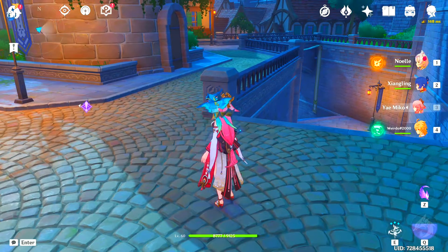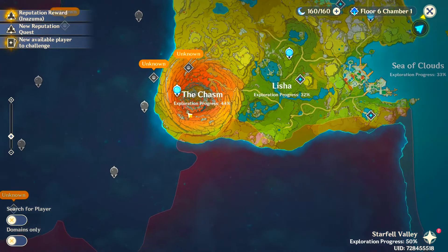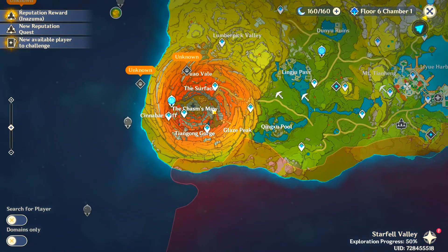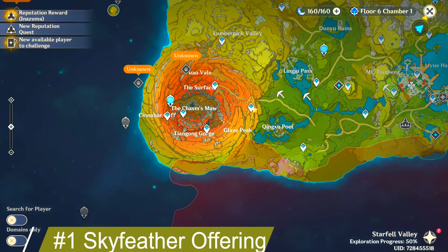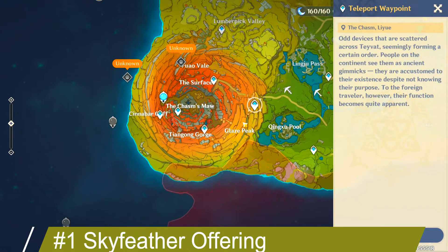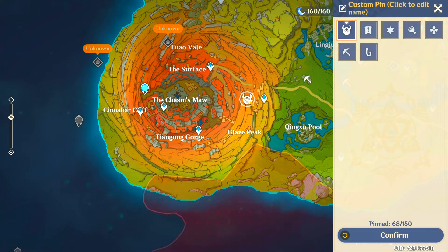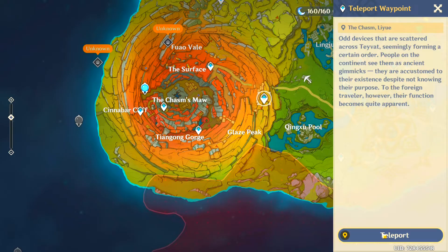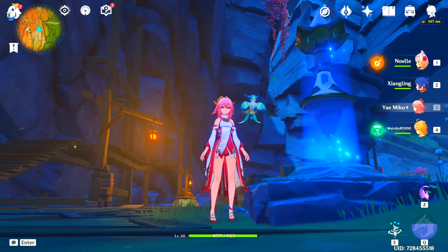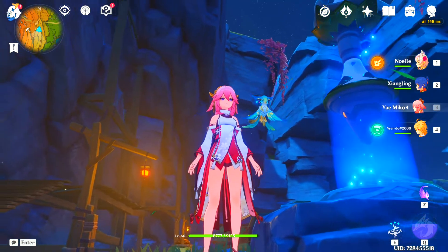To complete this quest we have to go to the Chasm. This is the location of the Chasm. For the first location you have to teleport here — this one, the top. Let's first teleport, and as soon as you teleport to this location we have to go all the way up.